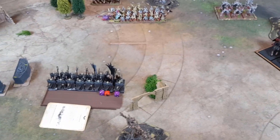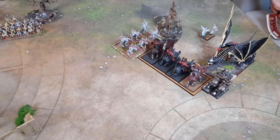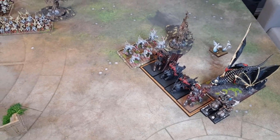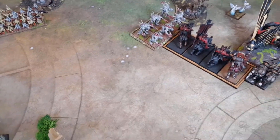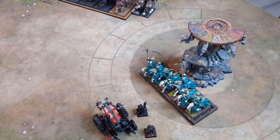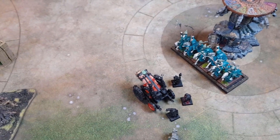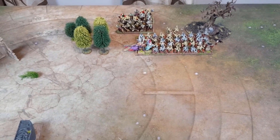End of turn — Vampire Counts turn two. Movement phase complete: only one charge which couldn't fail, so Crypt Horrors are into the flank of the Juggernauts of Khorne. Hex Wraiths used their free reform and their ethereal ability to come through the Wizard Tower, lining up to charge through the middle of the Hellcannon next turn. Terrorgeist swung around to scream at us. Some shuffling elsewhere, but essentially things stayed in the same place.